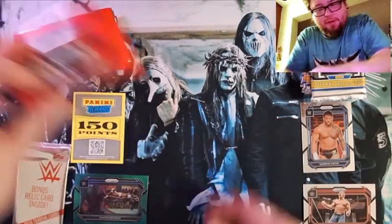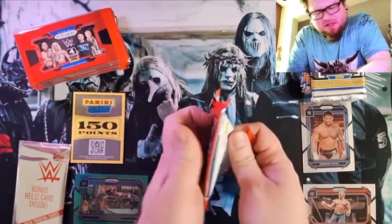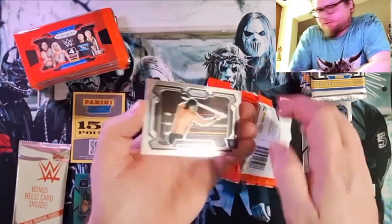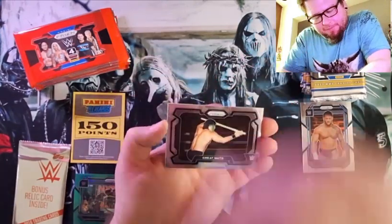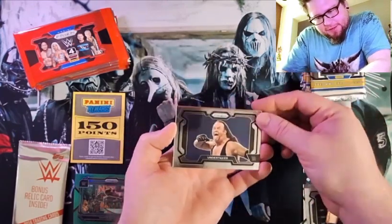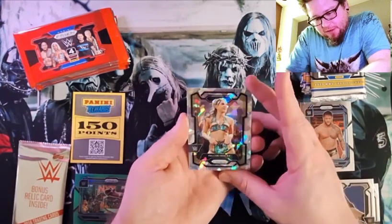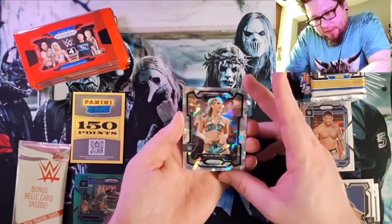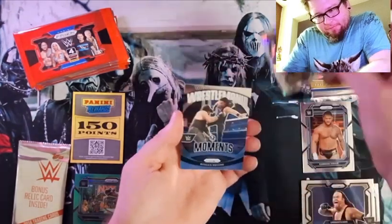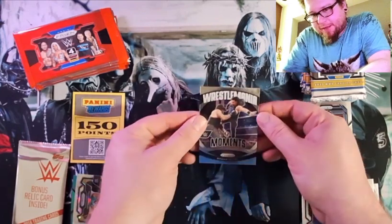Let's go to the 24. I've never seen the Panini rewards before, so I don't know how rare it is or whatever, but we'll check it out. Great Muta, we got a nice Undertaker, and the ice is Thalen Henley. And a WrestleMania moment with Roman Reigns.